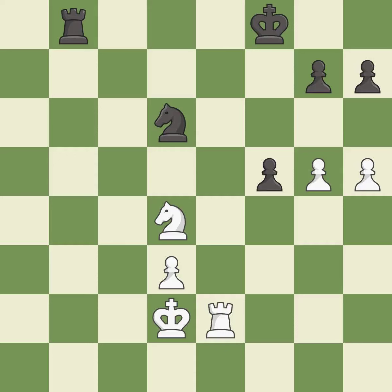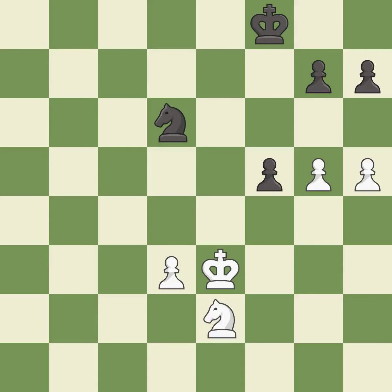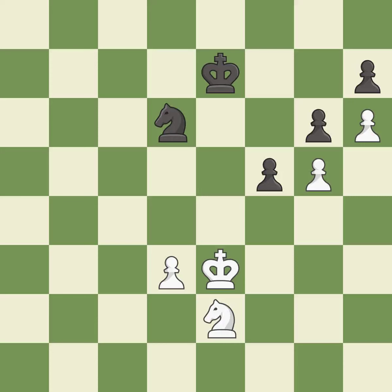This is the strongest option — it is best. This exposes an attack, threatening a rook — it is best. This is an equal trade — it is best. Takes back — it is best. One of the best moves — it is excellent. This move puts the pawn on a safer square — it is good. An active king is critical in the endgame and getting it off of the back rank is the first step — it is best.